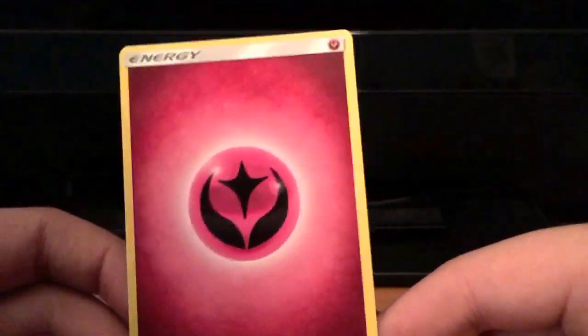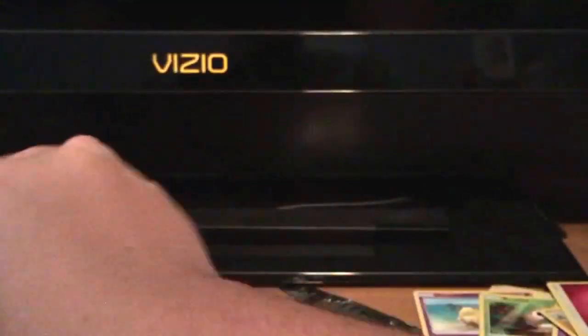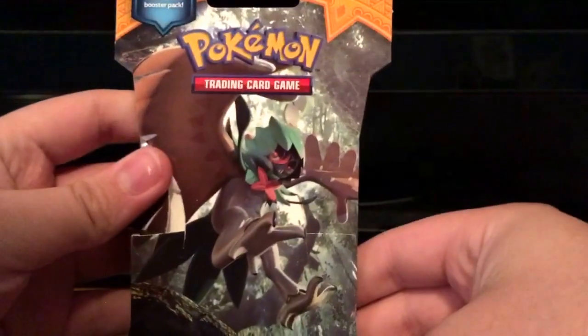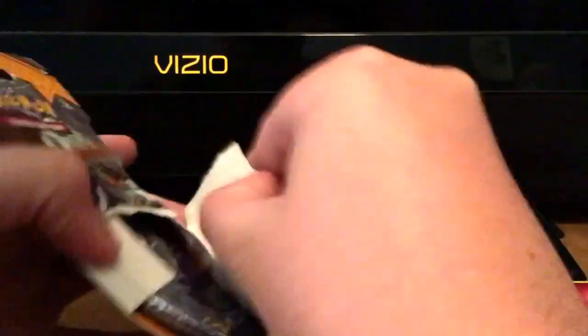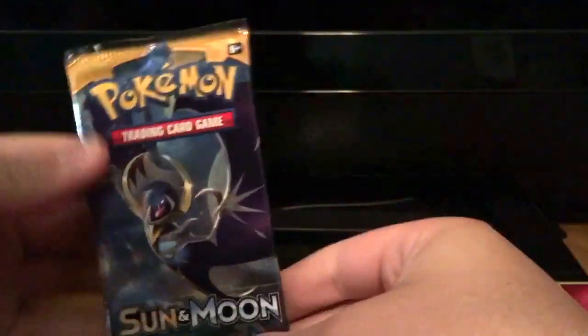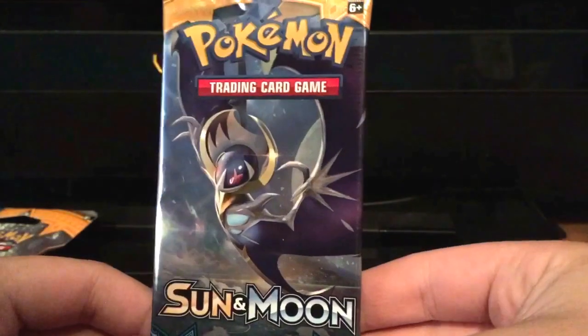We got a fairy energy, which I actually haven't gotten any energies in my recent packs so that's pretty cool. Next we're gonna open this Decidueye one — look at that, Lunala's on the front instead. Let's open up this pack.